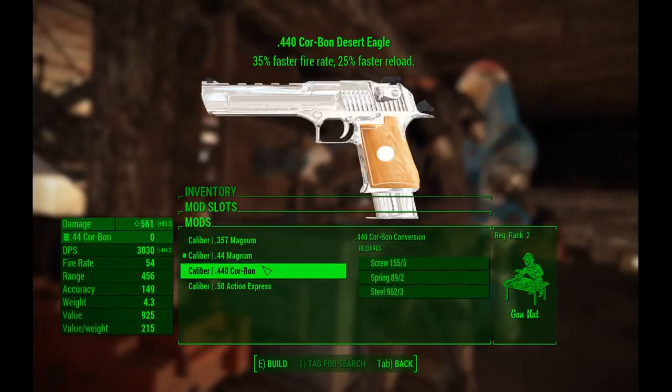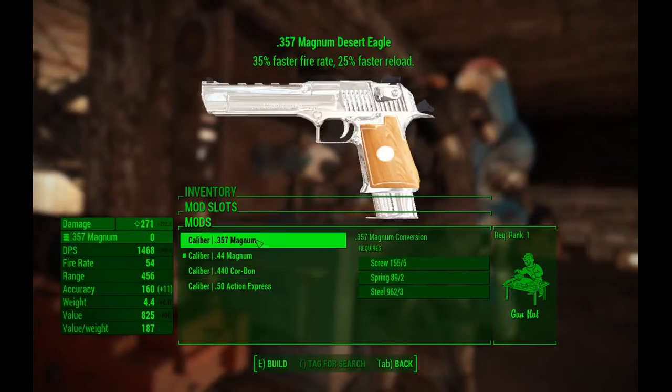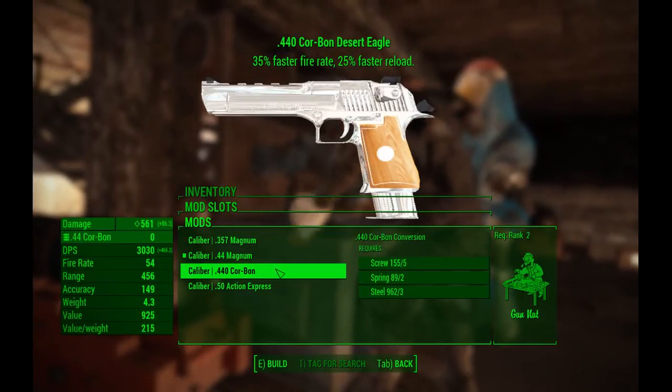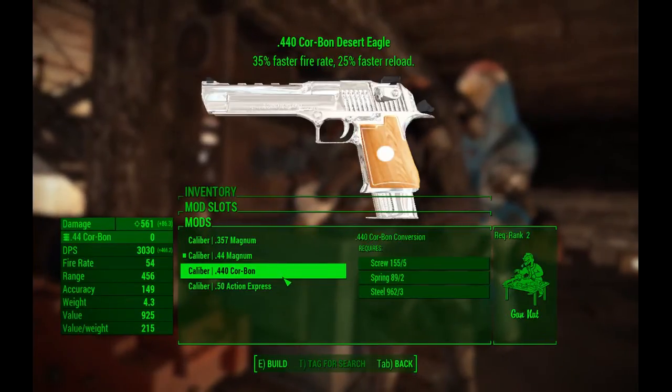Four — I was wrong. But yeah, it also adds in three different types of new ammo which will spawn on enemies: the .357 Magnum, the .440 Carbon, and then the .50 Action Express.